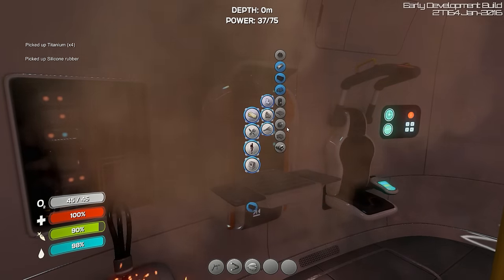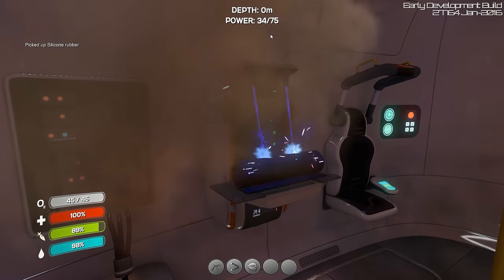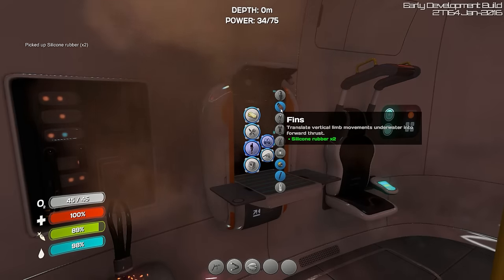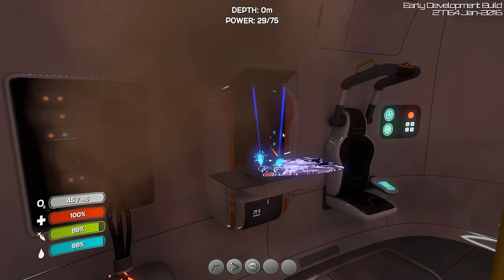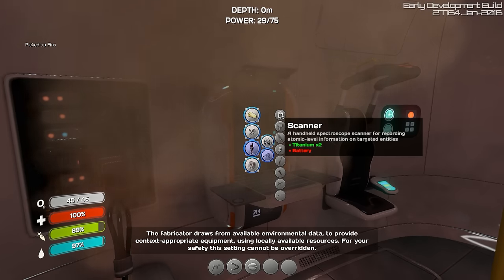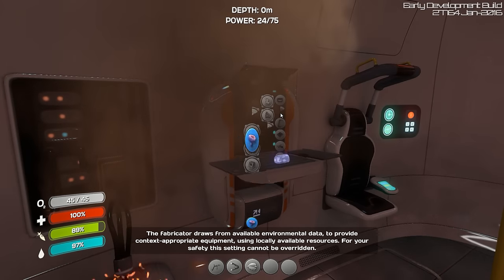It's a nice visual upgrade — far more immersive. I'm kind of draining my power by doing this so quick, but it is needed. So we got our fins, which is the first thing I really wanted, and then we're gonna need a scanner, which requires a battery — and I can make a battery.